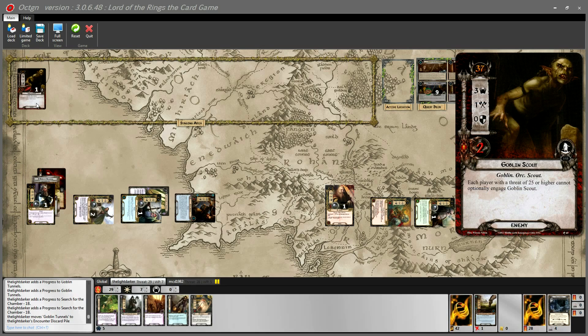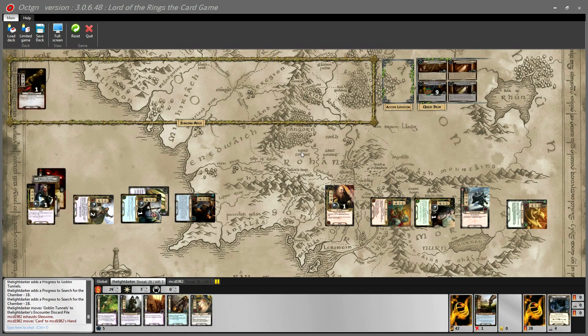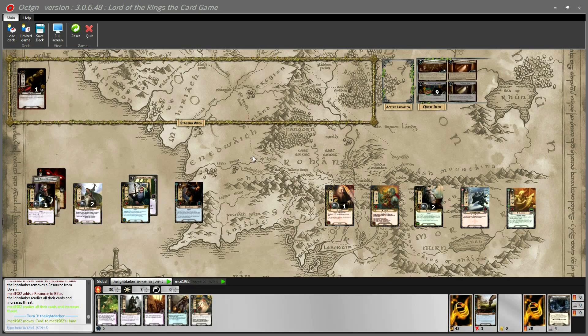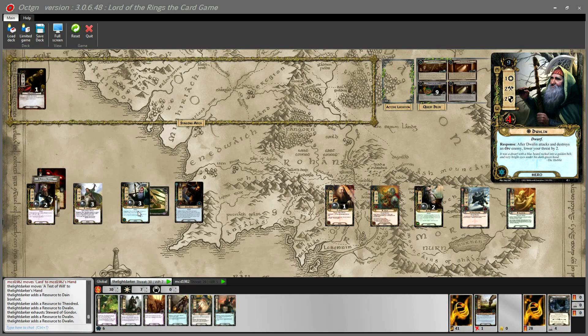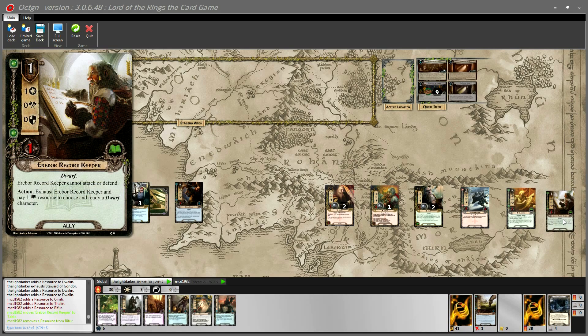Travel: nothing happens. Neither of us can engage the Goblin Scout. Gleowine draws Matthew a card — another lore card, unfortunately. I toss one more resource over to Biffer and we refresh. Threat increases automatically. I draw another lore card — unreal — but I've just drawn a Cancel When Revealed, which will certainly be handy. Matthew plays an Erebor Record Keeper, a two-willpower ally.